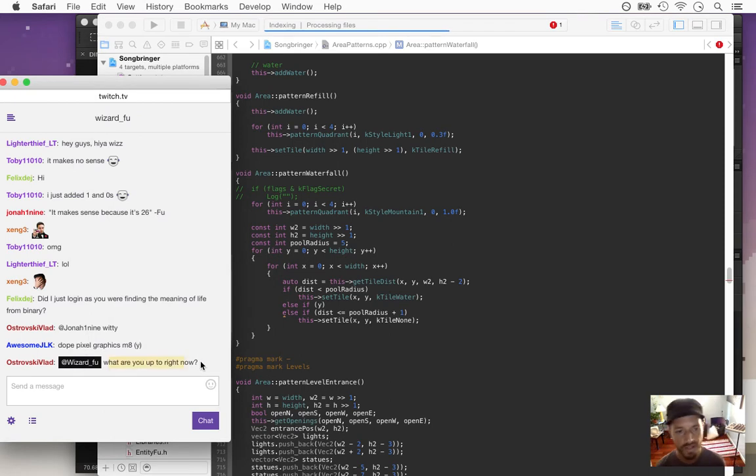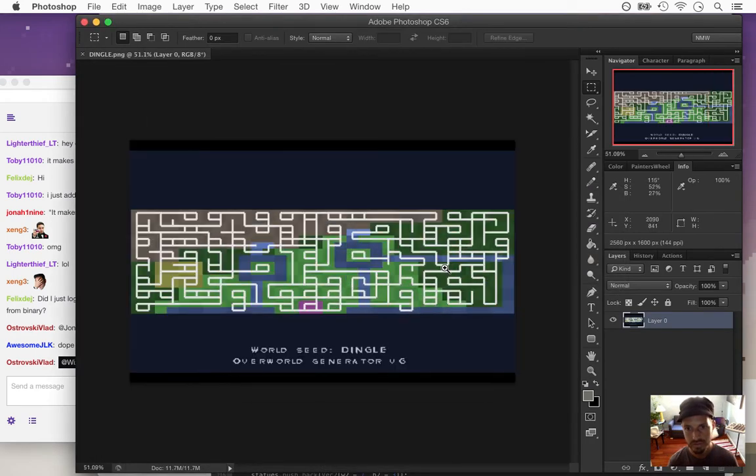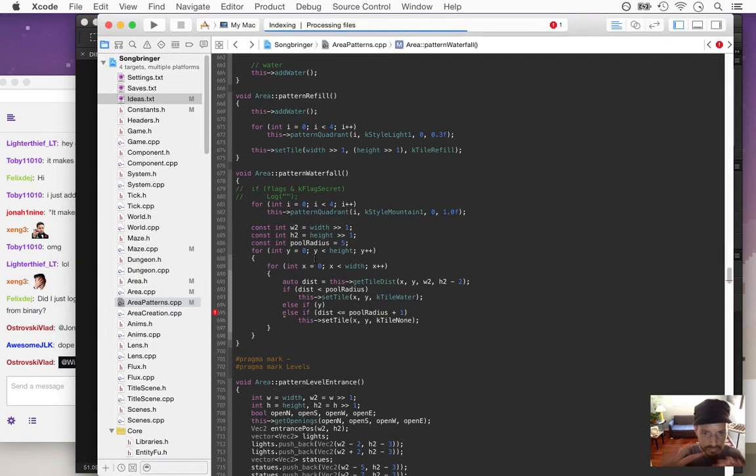I'll make it a waterfall. This is the area I'm working on right there — it's a waterfall. As this river comes down from this waterfall, it goes into this lake and then into the sea. So I'm working on the waterfall screen right here. This will have a really nice background with some animated water coming off of it.